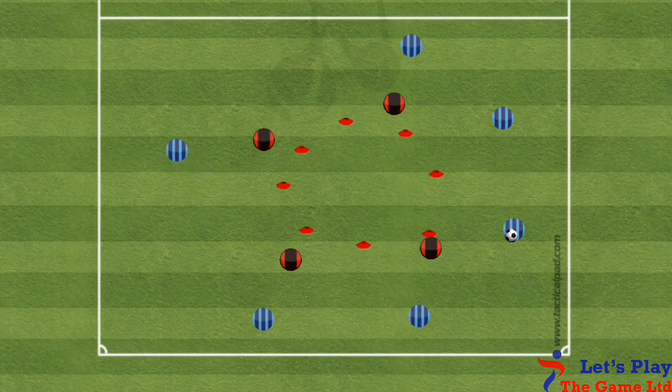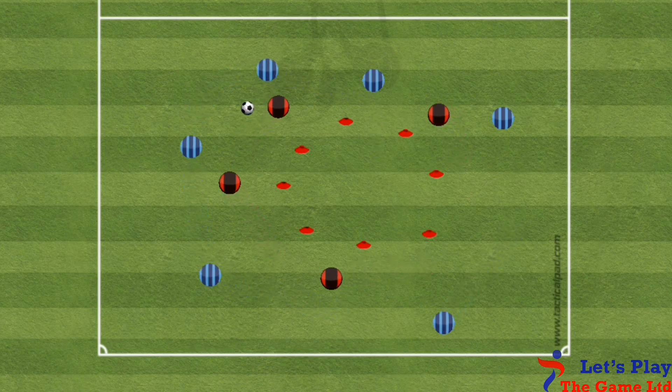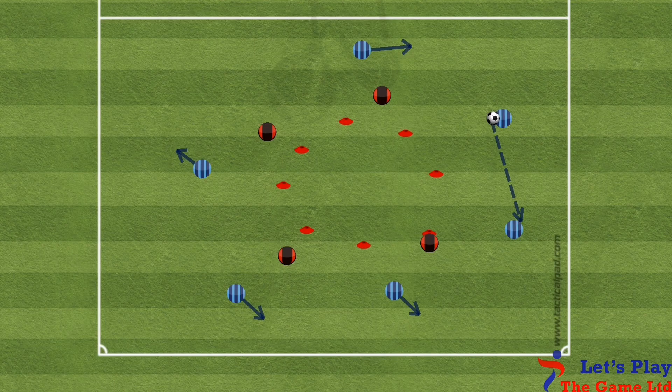Hey coaches, today I want to share with you a 6-3-4 practice that has 6 attackers and 4 defenders who defend the circle. The aim of this practice is to encourage the players to look for moments to attack the gaps when the opportunity presents itself by dribbling into the circle. The area is a 40 by 40 grid and you will need up to 10 players, but obviously be prepared to adapt if you don't have those exact numbers.